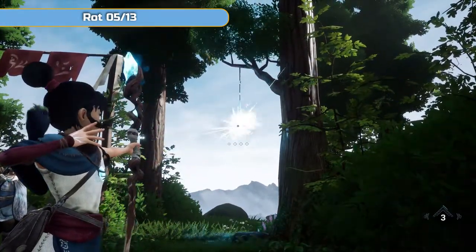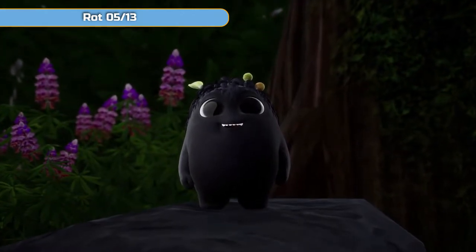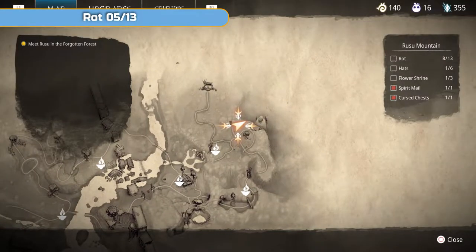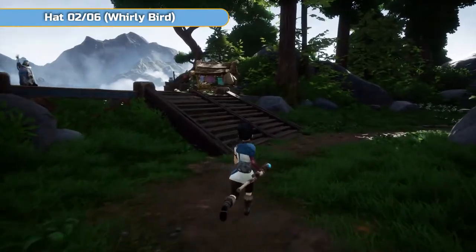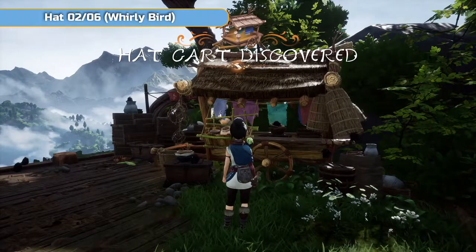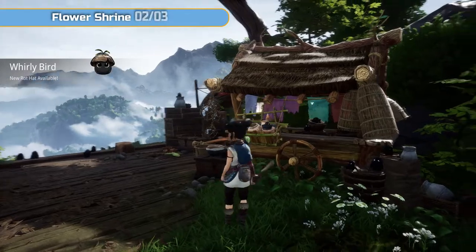If you come to the left and shoot this, you're going to drop a rot down. The purple vases in trees that you see will be rot; the blue ones are just crystals. Shoot the purple fruit down and let the rot eat them as well. If you run over here, you're going to see the hat store. Just go towards it to register it and you're going to get the whirlybird hat. There's also a chest behind it with extra experience and crystals.